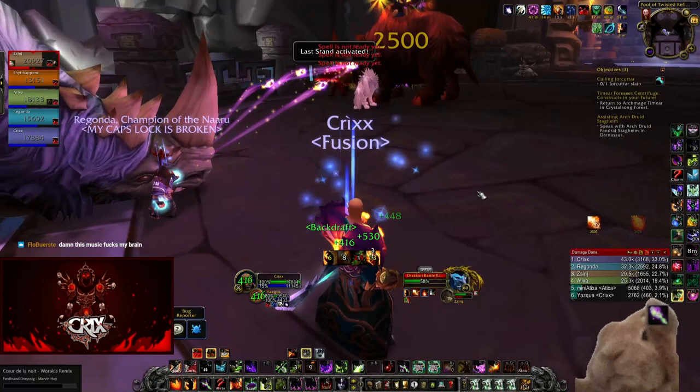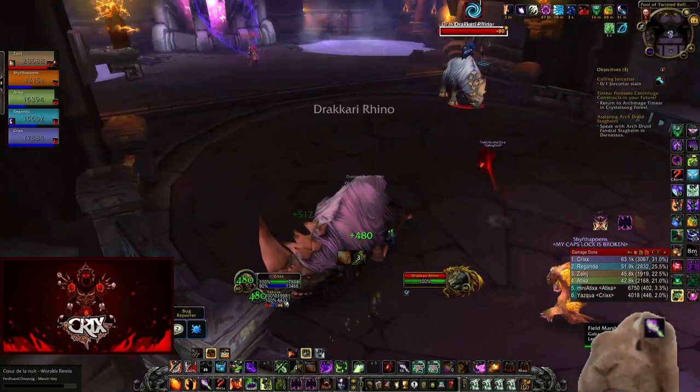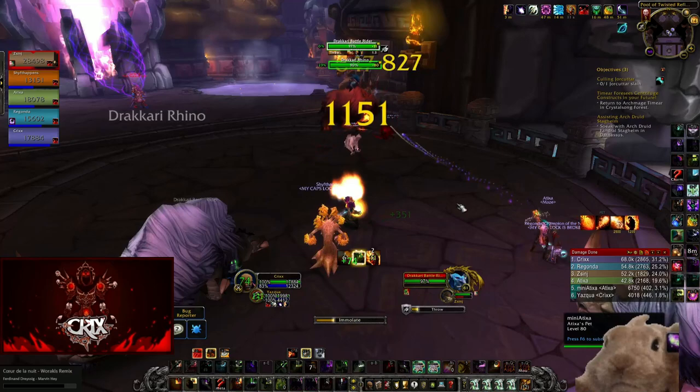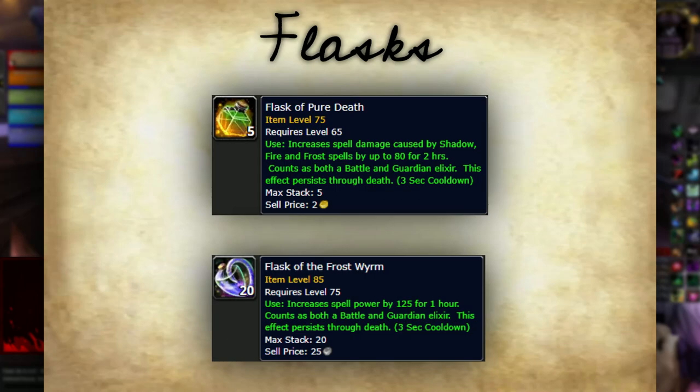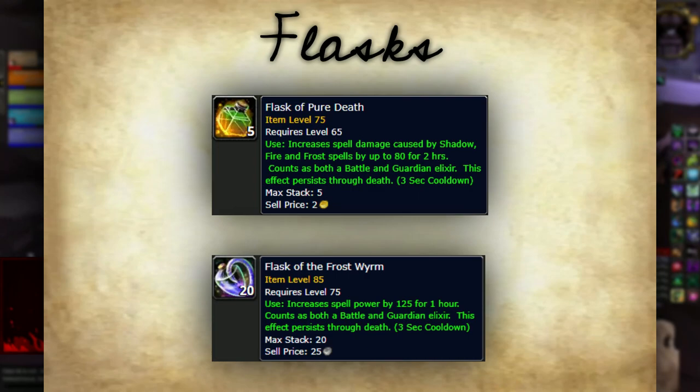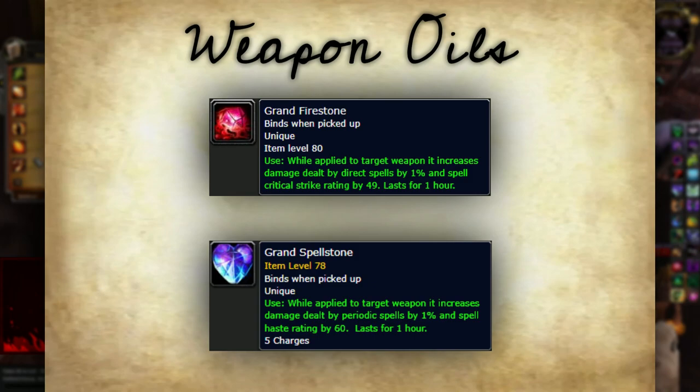Next I want to talk about consumables you can use. Dungeons are super easy even on heroics — we're clearing heroics with ease at level 76 and 77 — so consumes are not needed, but I still use them. For flasks, the TBC one was Flask of Pure Death, and the new Wrath one is Flask of the Frost Wyrm, which you won't be able to get right at launch. As for weapon oils — they don't exist anymore. Instead, Firestones and Spellstones were reworked and buffed significantly in Wrath: they are now your weapon oil. Firestone increases damage dealt by your direct-damaging spells by 1% and increases crit rating, while Spellstone increases your DoT damage by 1% and gives you haste.